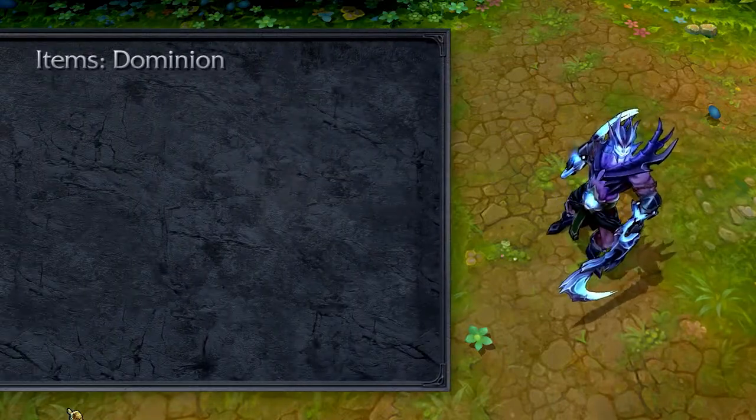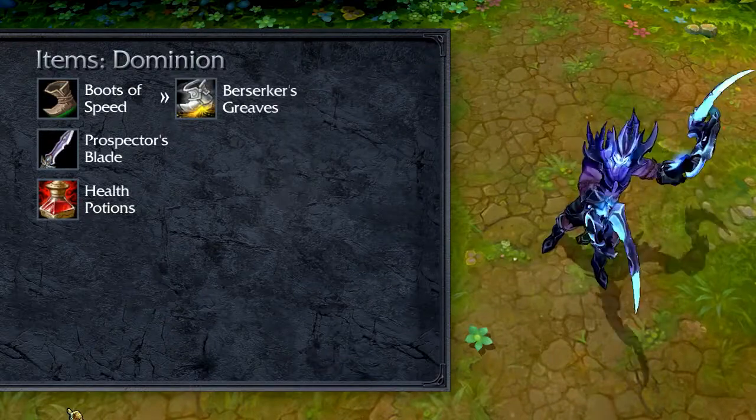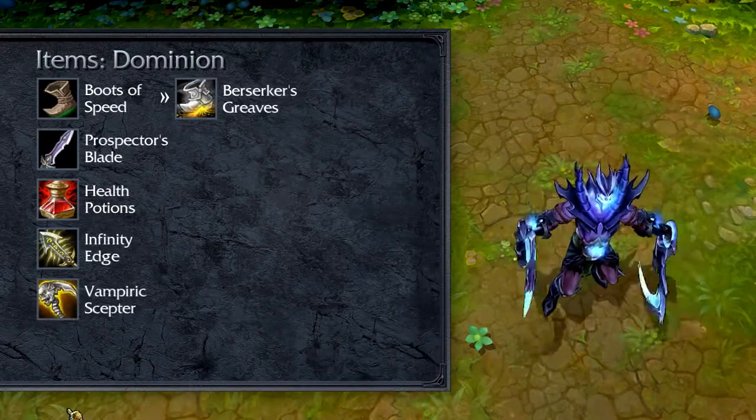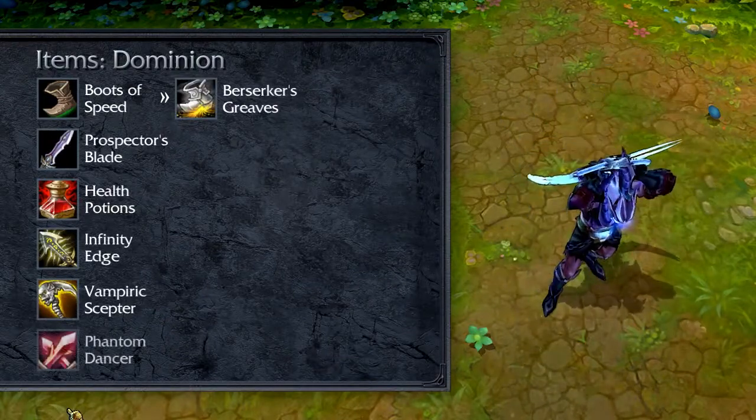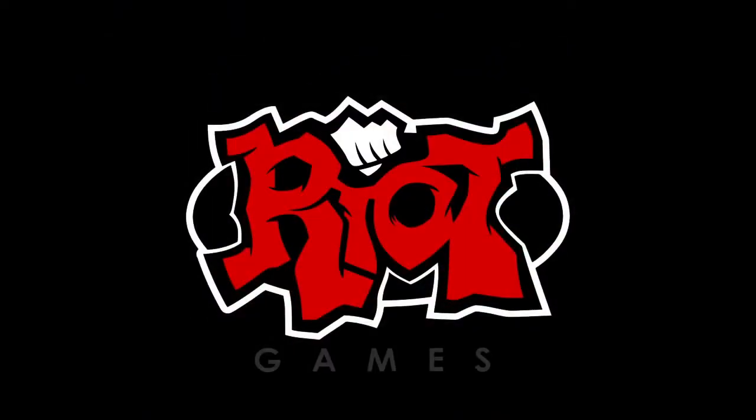In Dominion, I recommend opening with Boots of Speed, Prospector's Blade, and health potions. Add Berserker's Greaves, Infinity Edge, and a Vampiric Scepter before finishing your build with Phantom Dancer, Sanguine Blade, Last Whisper, and Frozen Mallet. Thanks for tuning in to the Draven Champion Spotlight. Please subscribe to the Riot Games YouTube channel above and leave us your comments just below the video.